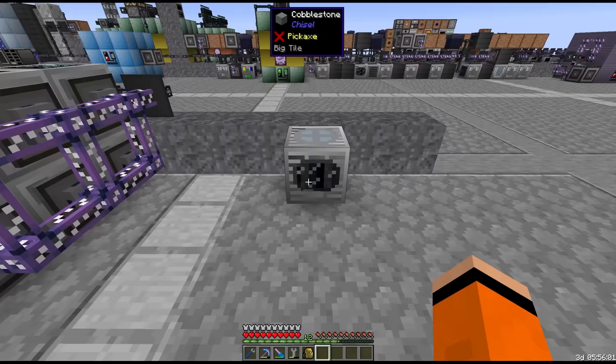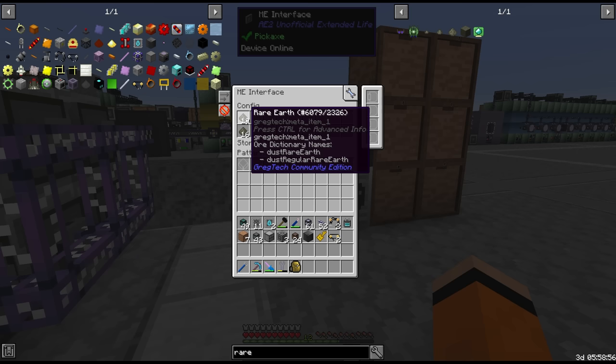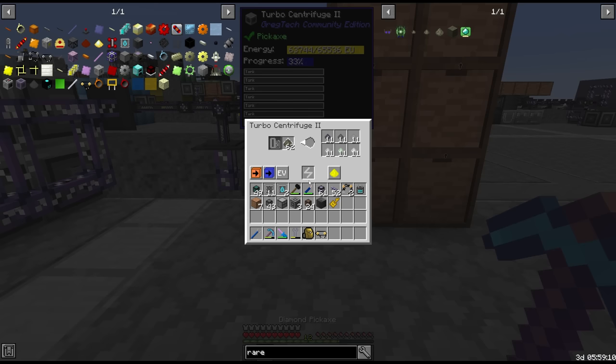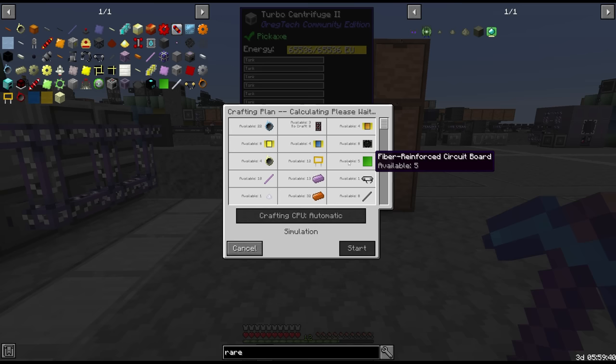Let's start with the reactor materials — there are some slow processing recipes we want to get going ASAP. The first is yttrium barium cuprate, which we can get as small piles from rare earth dust — I'm going to call it RE1. When we centrifuge this we get a chance at small piles of cadmium, neodymium, cesium, lanthanum, yttrium, and cerium.